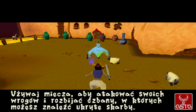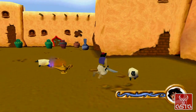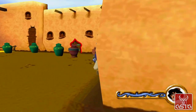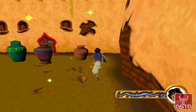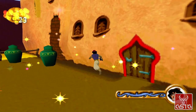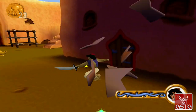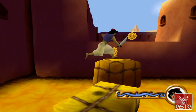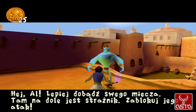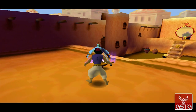Use your sword to attack enemies and break pots to reveal hidden treasures. Hey Al, get your sword ready. There's a guard down there. Lock his attack.